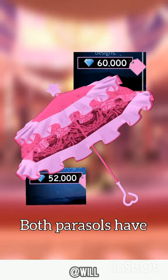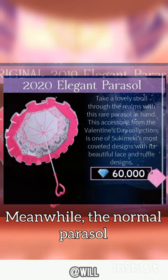Both parasols have different prices. The 2019 parasol price is 52,000 diamonds, meanwhile the normal parasol price is 60,000 diamonds.